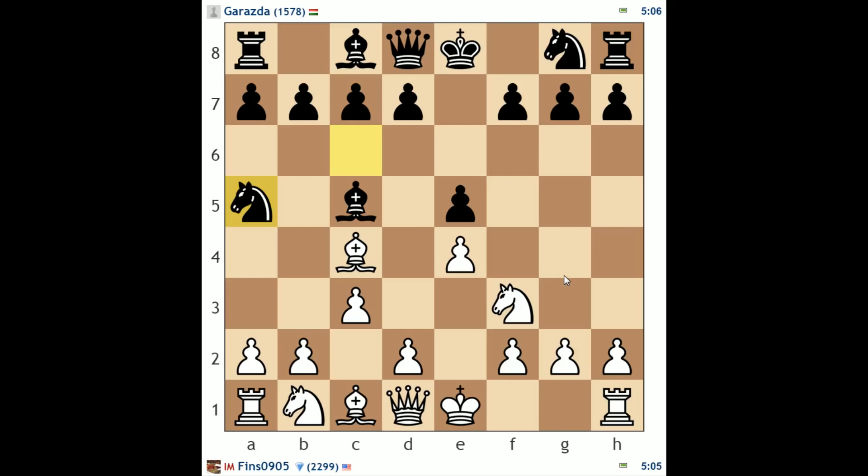Knight a5 — he whipped that move out right away. I'm a little suspicious of that move. It does attack my bishop and leaves the e5 pawn unguarded. There are some tricks if I play knight takes e5 — queen g5 might be an interesting move, attacking my knight and also the pawn on g2. There are possibilities like bishop takes f2 check, king takes f2, and then queen f6 check. I guess I have queen f3 in that case.